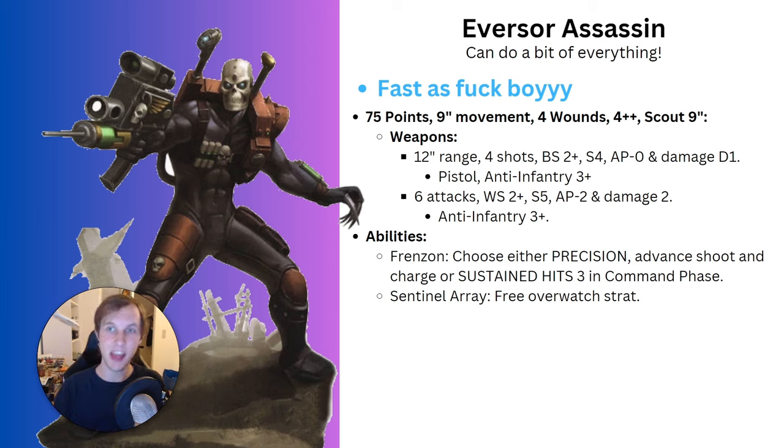The third assassin is the Eversor Assassin - a bit of a can-do-everything assassin, and he is fast as hell. Coming in at 75 points, he gets 9 inches of movement, 4 wounds, a 4-up invulnerable save, and scout 9 inches. His weapons are a 12-inch range pistol with 4 shots, Ballistic Skill 2, Strength 4, AP 0, Damage 1 with anti-infantry 3+. In melee he gets 6 attacks, hitting on 2s, Strength 5, AP 2, Damage 2, and anti-infantry 3+.